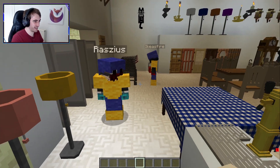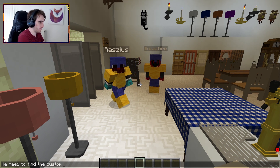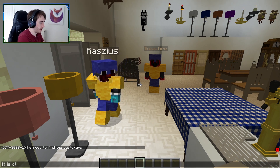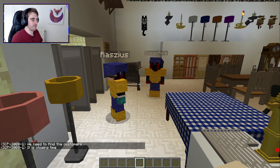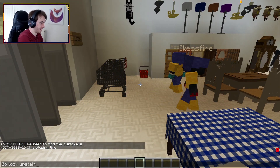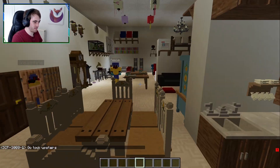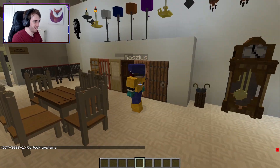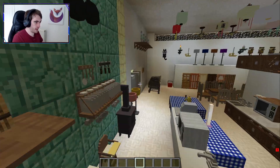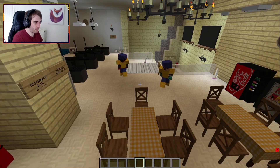He's totally doing IKEA work. Kings, observe the SCP - watch what he does. We need to find the customers. It is closing time of course. Go look upstairs, try not to anger them. Go look upstairs, there might be more dash ones around. Let's go into invisibility mode - I'm waiting for them to take off their armor.